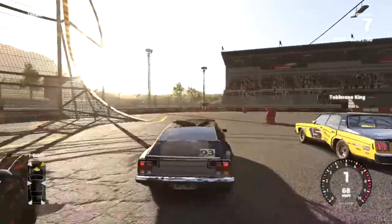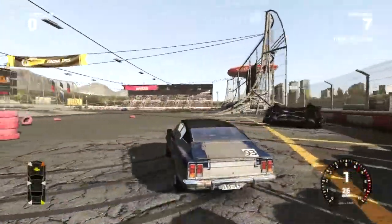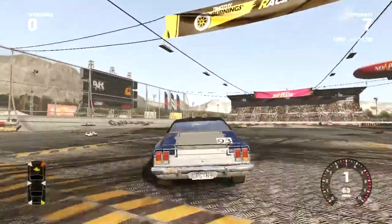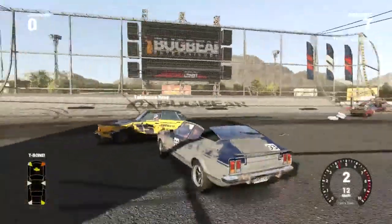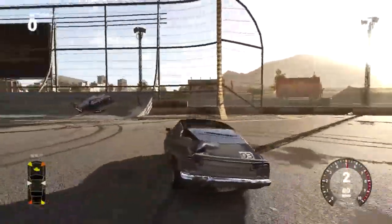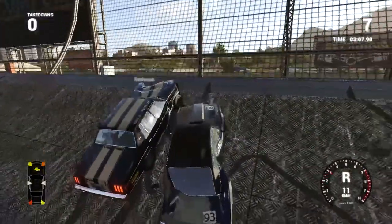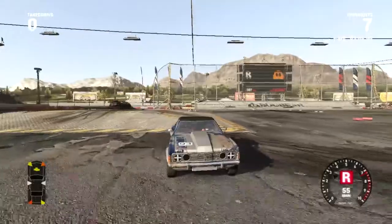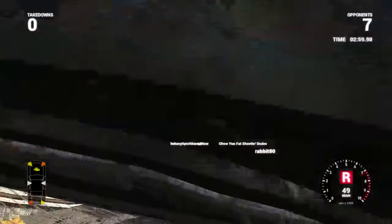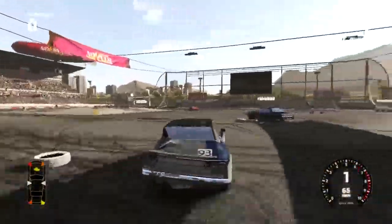I'm useless at the moment — I'm going sideways. It might just be the car I'm using, it just seems unresponsive. There I go — killing the guy called the Tobleroon King. Right thumb stick lets you look around. Oh, there's someone behind me. That was effective — it's quite fun actually.